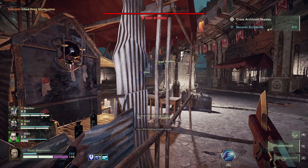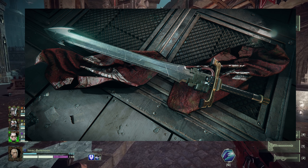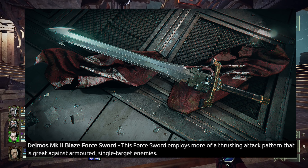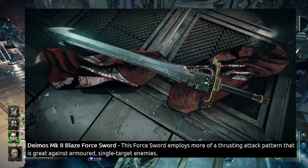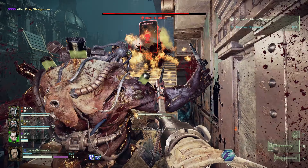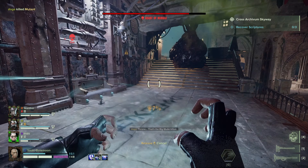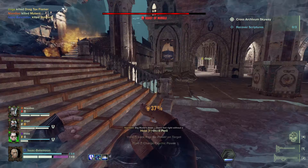The next weapon on the list is the Deimos Mk2 Blaze Force Sword. We now have another Force melee weapon. This Force sword employs more of a thrusting attack pattern that is great against armoured, single target enemies. Technically, the one we currently have is also really used for single targets because it doesn't function very well as a horde clearer, since it can only cleave three enemies at once. I assume the weapon special will still be the same as our existing Force sword.